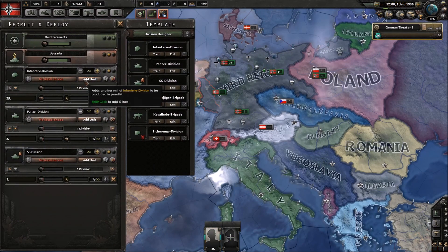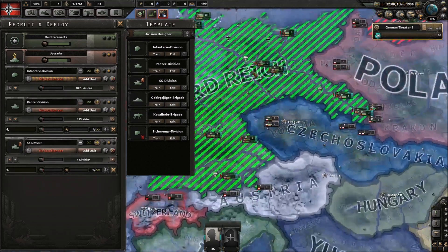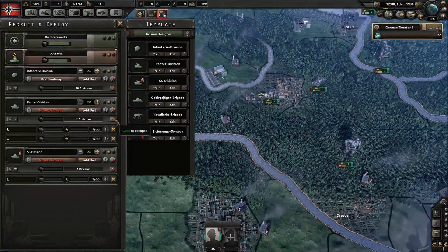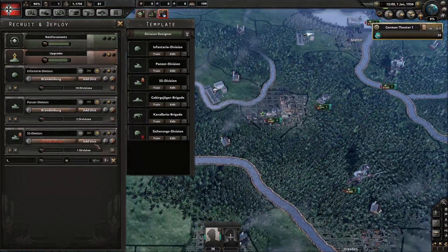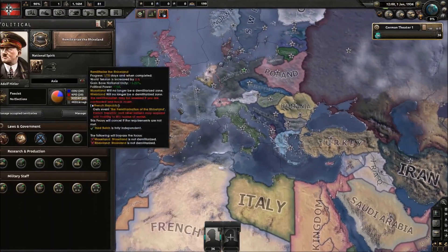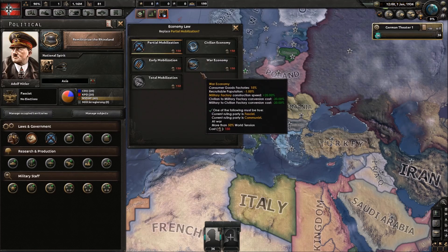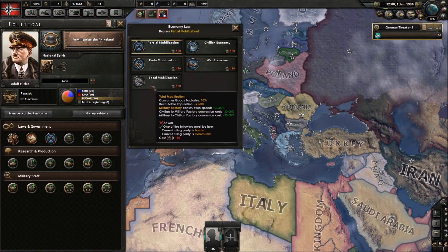They've also redone the templates. I won't go into that, so we'll just play a bit. Though I'm sick, so I'm not going to play it for very long. It's mostly that I want to tell you guys to download it and try it, because it's really good stuff. It fixes — like, check here — it gives you minus 1% recruitable population. That's very much needed as a buff. So this makes this one, and they also buffed it with 2.5. And that's what I've been asking for for so long.